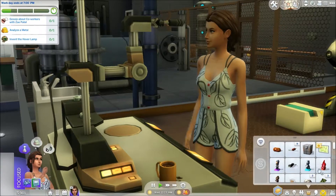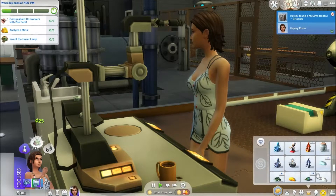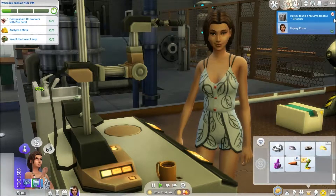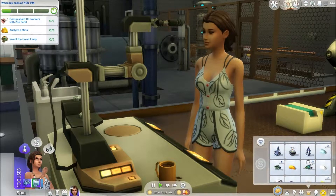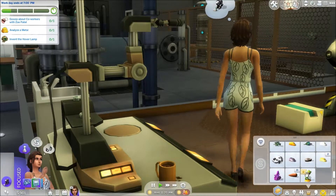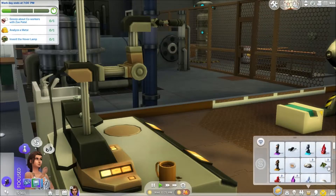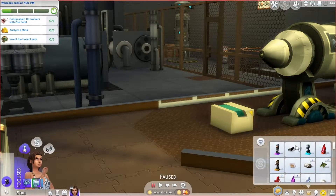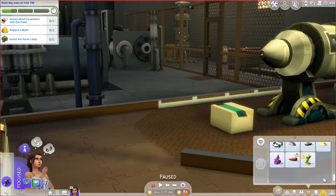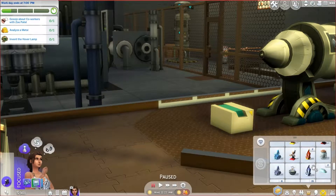So she spent yesterday collecting stuff for the science lab. She had to find collectibles, which is why her inventory is full of dolls again. But we've just made a new serum, so I thought — oh, we already invented the hover lamp. I did that already. Oh well. This again is what happens when I rush ahead.